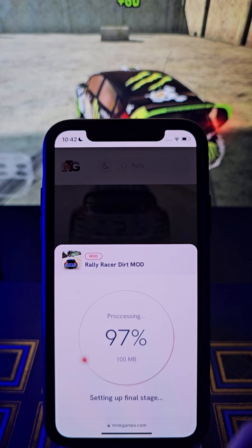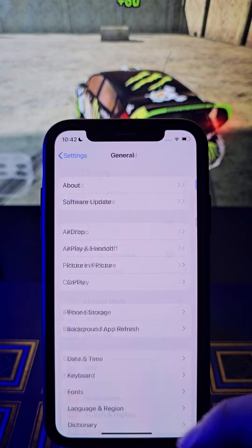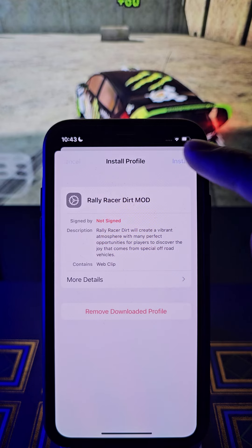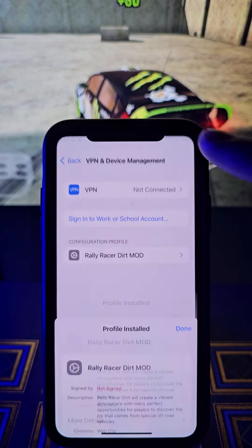Go to the settings and you will see this pop up right here. Tap it guys. All you have to do is tap right here. Next, tap again and done.